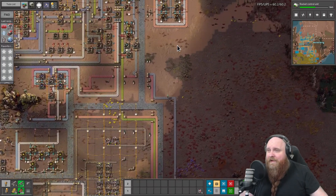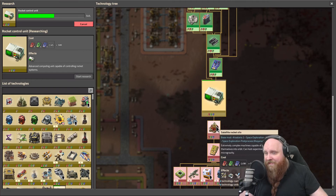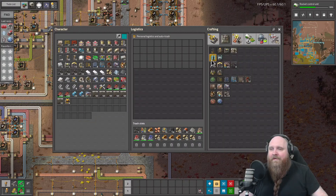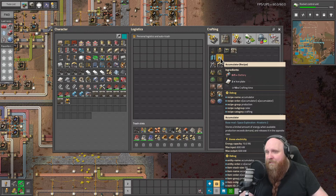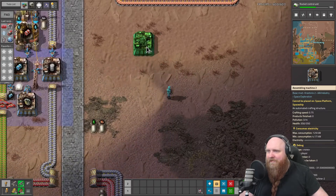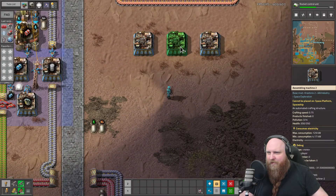The accumulator build doesn't need to be that big so we could just make it down here. If we really want to make satellites back to back — we will never do that — we're making LDS at the speed of one per second, so we'll take 50 seconds to make the LDS requirement for this recipe. We need 10 accumulators in 50 seconds, so we need to make accumulators at a rate of one every five seconds. That means we need two machines for accumulators and two machines for solar panels.